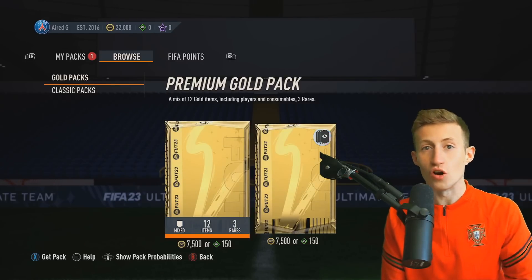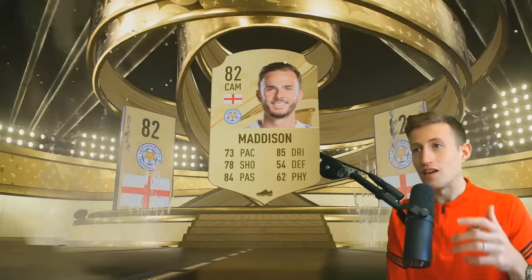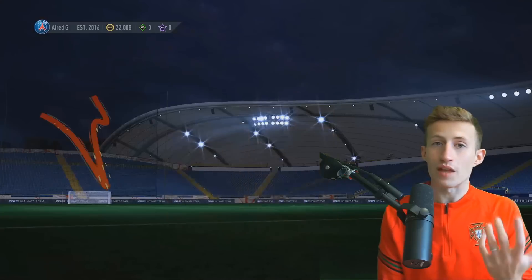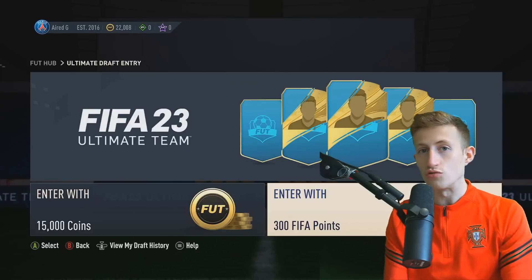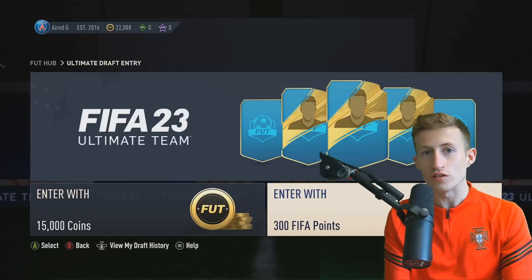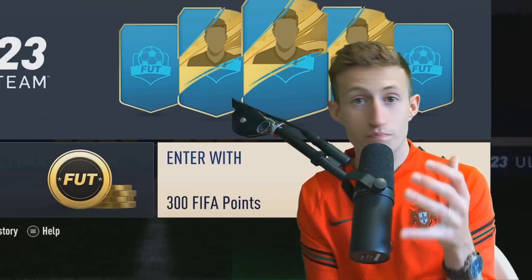If you give it a day or two, the market can catch up, because people will need coins to spend. Most people may not have that many coins to begin with. If you are a better FIFA player and rate your ability highly, the best way to make those points last is to put them into FUT Draft. It's very simple - online draft costs 300 FP per entry, meaning you have at least 15 different entries, which is a lot if you're good.